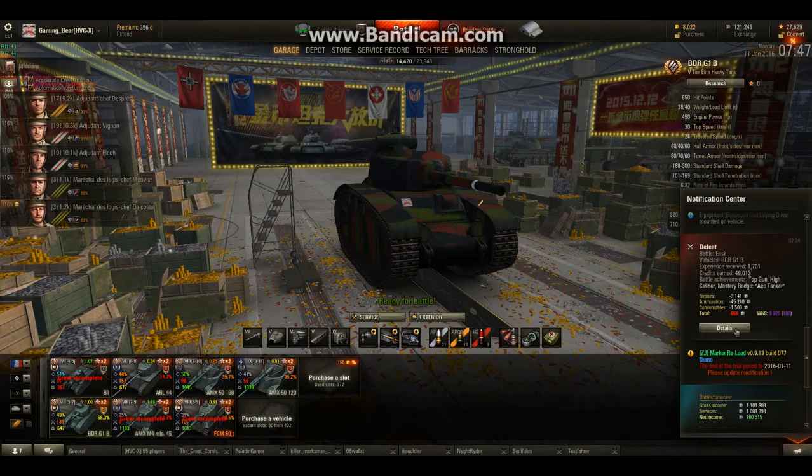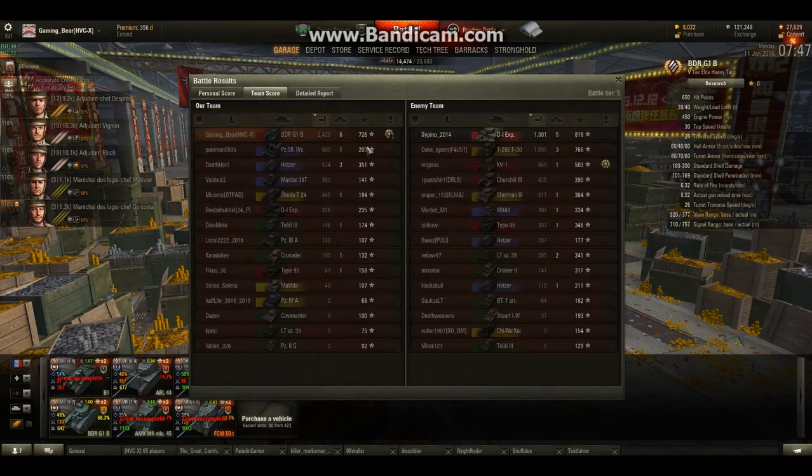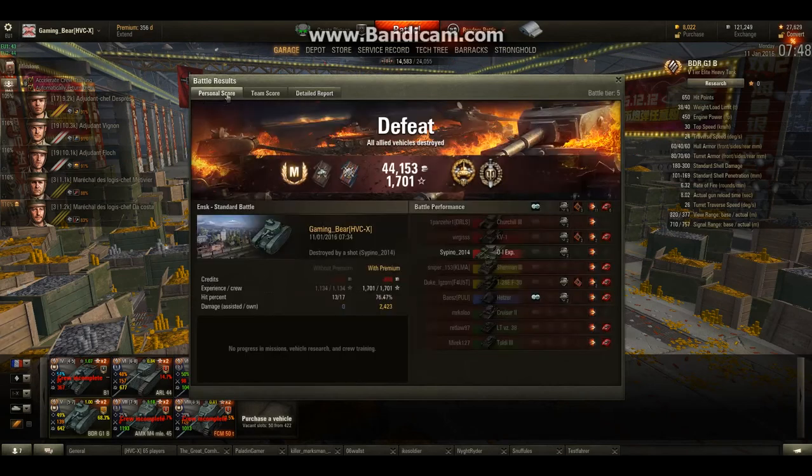Post-game stats: WN8 of 9,925 — quite good. Top Gun, High Calibre, Ace Tanker. Killed six enemy tanks and managed to do almost 2,500 damage. 726 base experience for a loss. 17 shots fired, 13 hit, 11 penned — quite a good penetrative ability. The problem with the gun is the inaccuracy, and as you saw at the end, the server lag caused a problem and I didn't take him out in the one-on-one.